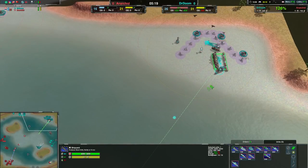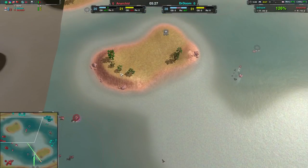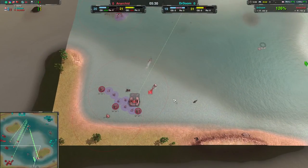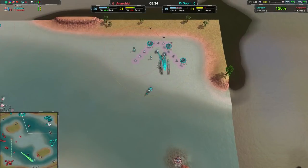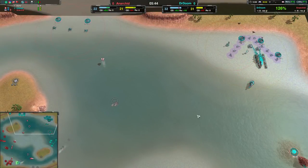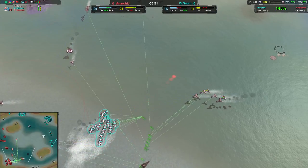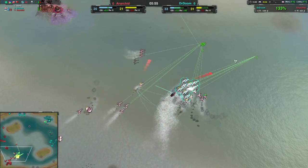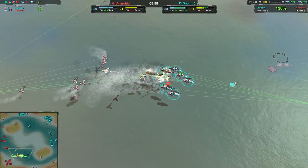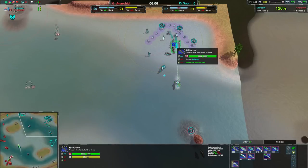Siren coming in. And an Envoy? At this stage in the game. I can kind of understand if you want to get rid of some stuff on the ground, but Anarchid hasn't really built anything on these islands, and their main base isn't well within range for an Envoy to be necessary. And if two or three Claymore strikes come in, that Envoy's going to be dead — it doesn't have much HP. And there we go — Corsairs! Finally. And we got the Corsairs.